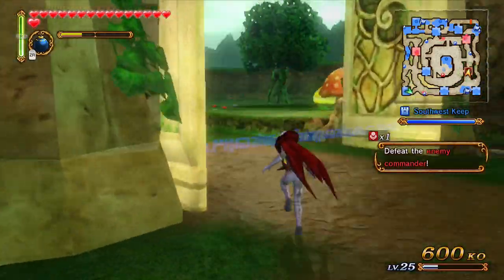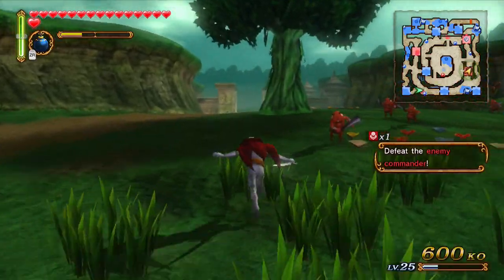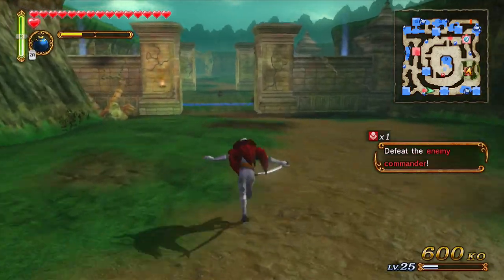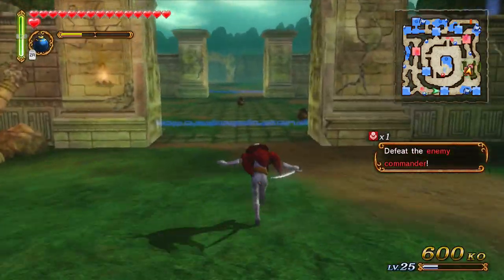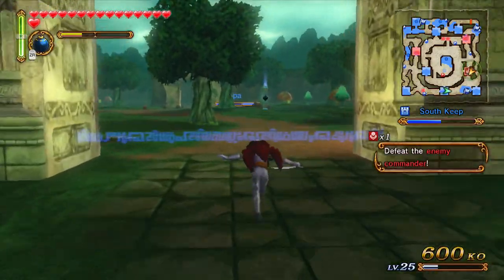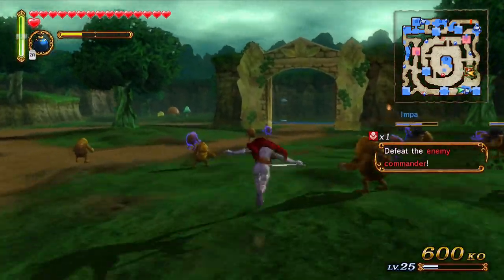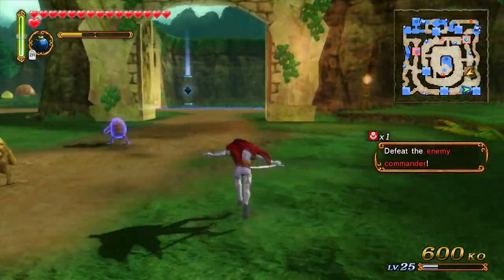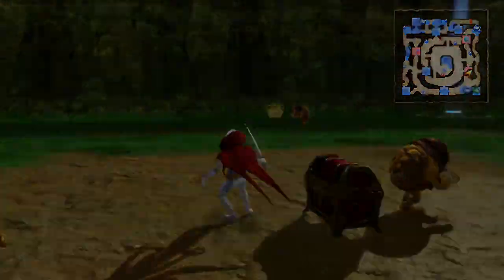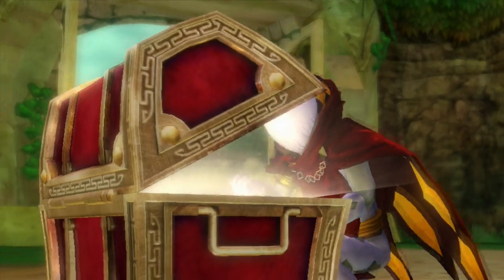I've got a full magic gauge. Keep me advised of his health. He's at two thirds. Took out a third. Is my kill count still at 600? 600 — you're good. And there's the last chest. So let him have it.